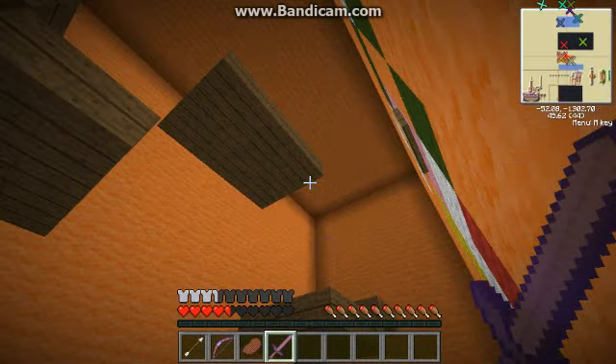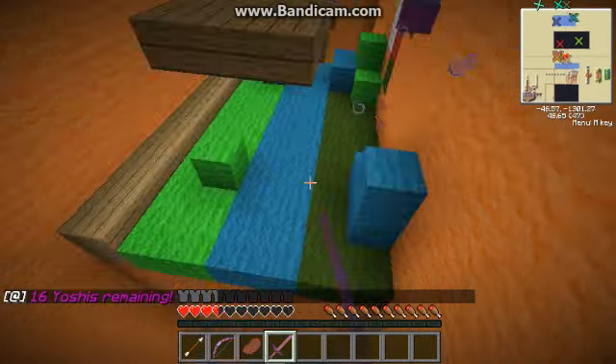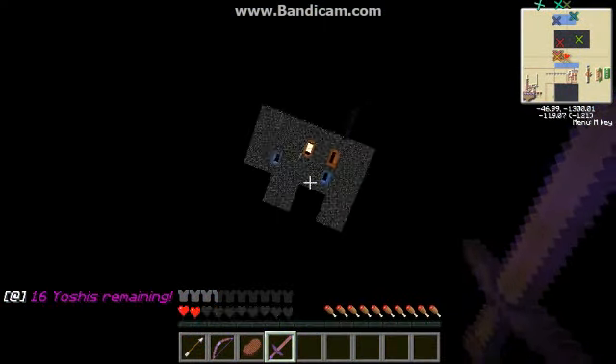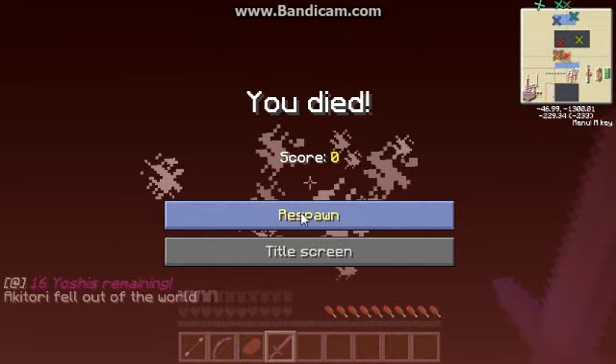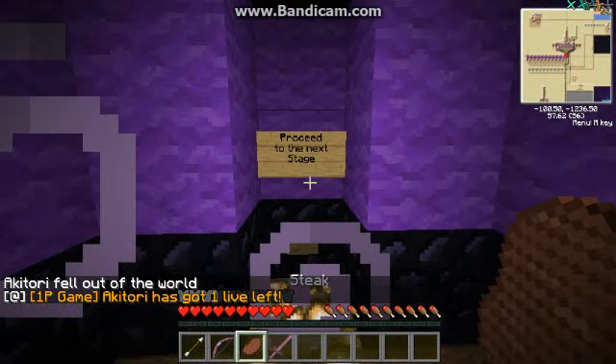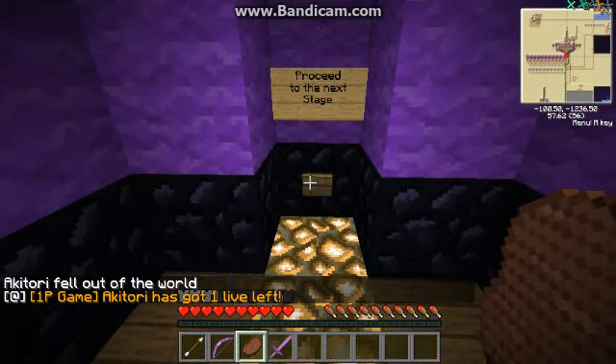If you're wondering why I'm not using the bow, it's because I can't select it because I'm lagging. But I'll fight with a stick. That's the only thing I hate — I can't get past the Yoshi team, even with the best FPS in the universe. It's always the hardest one, and I don't know why.